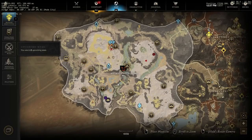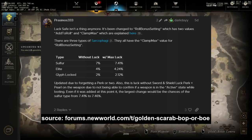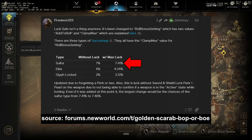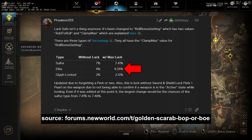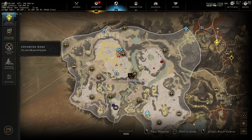A user by the name of Prasinos333 datamined the drop rates of the golden scarab. He says that the drop rate of the golden scarab in a sulfur pool is about 7% to 7.4% if you have max luck, and in the elite area the golden scarab drop rate is 4%, and if you loot these ancient glyph chests it's only 2%. So we're going to start here in the corner and work our way down.